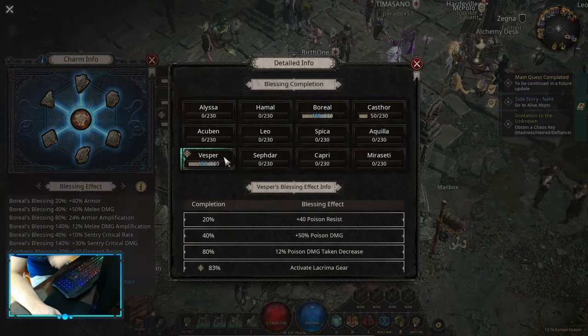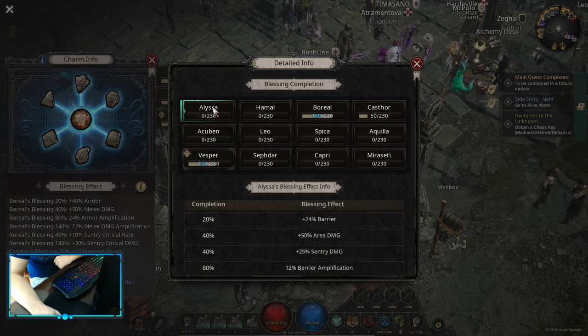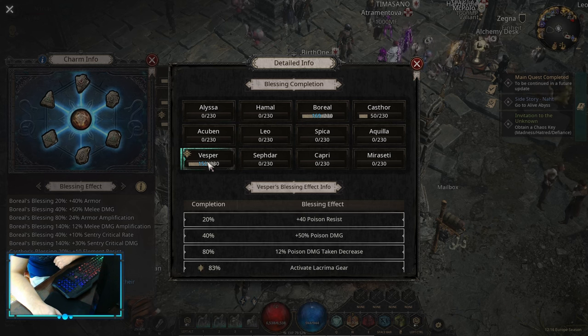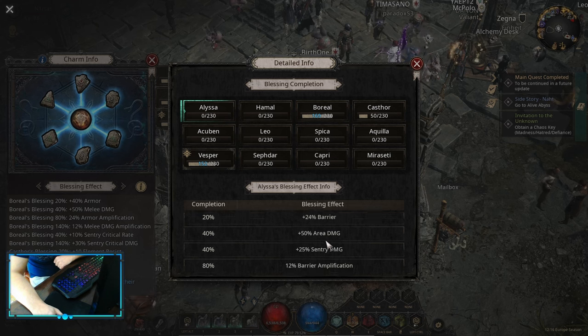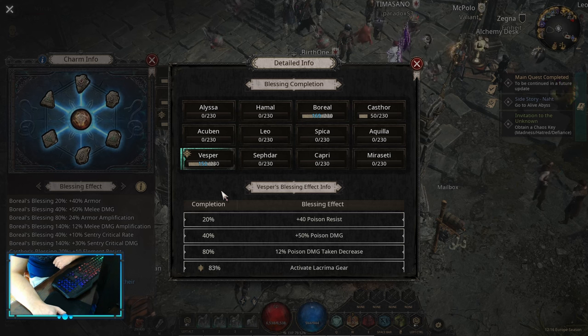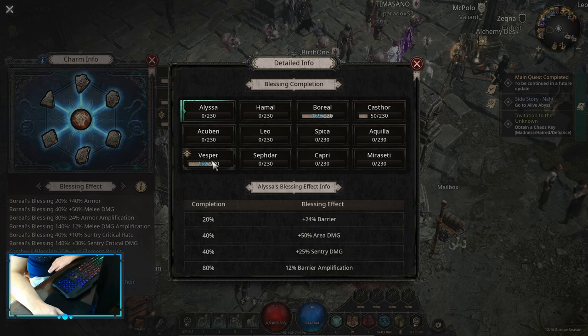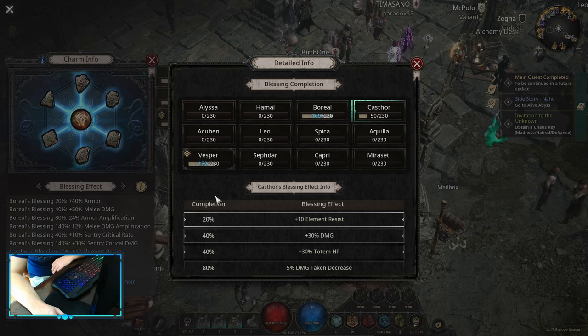For Charm Blessings, we are looking to start with Vespa, then into Boreal, and after that you have a choice: Castor or Alyssa, or even both, depending on what you're looking to do — 3 blessings or 4 blessings. Vespa and Boreal are the best starting ones. Alyssa has more damage amp than Castor, but Castor has some defenses. So for more damage: Vespa, Boreal, Alyssa. For more defense: Vespa, Boreal, Castor. If you want everything, go Vespa, Boreal, Alyssa, and Castor — 4x140 basically.